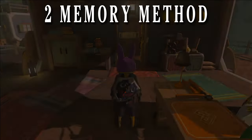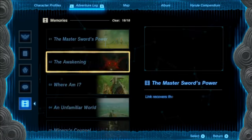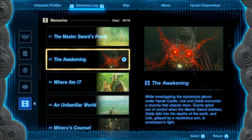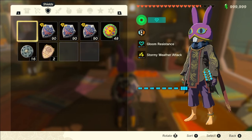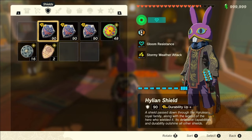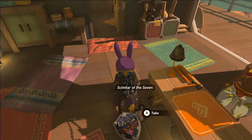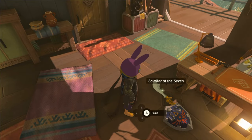For the two memory method, pull up the menu and watch two memories. When they're done, without closing the menu, switch over to your inventory, drop your base item, then equip a new item of the same type, and then unequip this item. Now close out of the menu, and if you've done it right, your target item and base item will both drop to the ground at your feet, and will now be cold fused to each other.